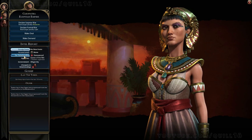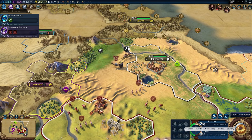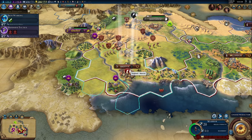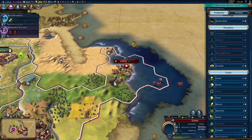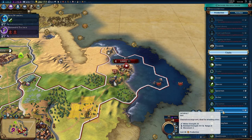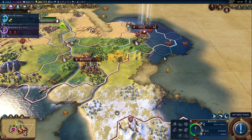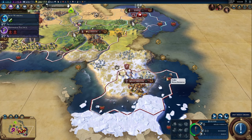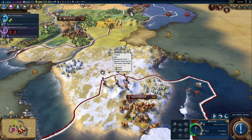Cleopatra denounces us. She hates us a lot for mostly unknown reasons. As you develop your spy network, you can find out why someone specifically likes or dislikes you. There are things they'll always dislike you for: settling too close, too much border pressure, hanging around with units, denouncing them, etc. Everyone has a publicly viewable agenda — Cleopatra likes strong military and detests people with weak militaries. But everyone also has a hidden agenda. Maybe she wanted to be expansionist and is upset I have more cities, or it might be something else entirely.